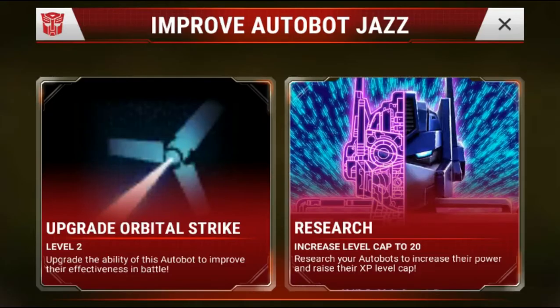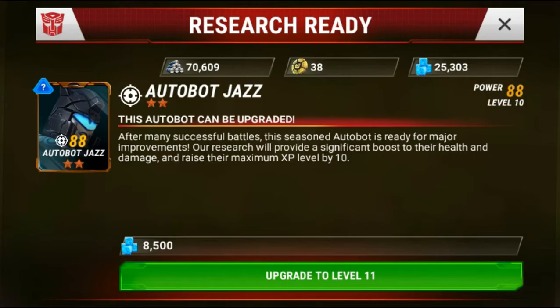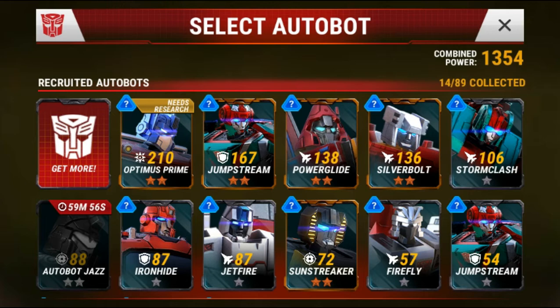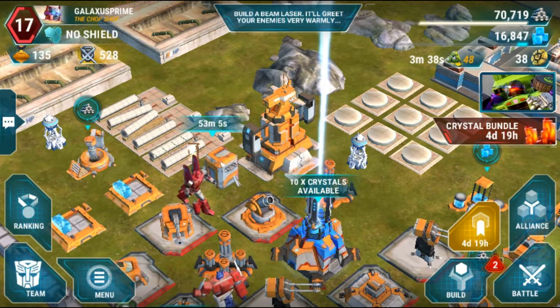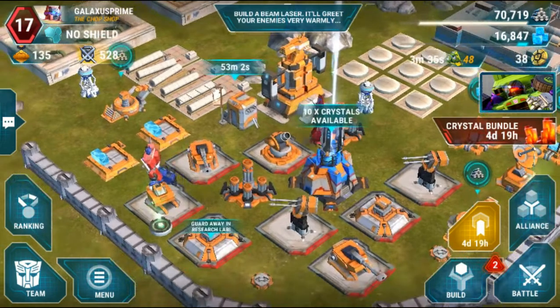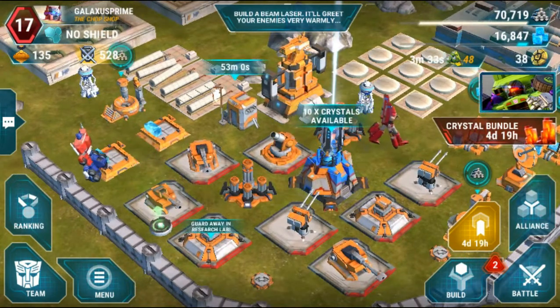You just have to keep on working on their skills and researching to get their level increased so you can keep leveling those guys up. Here I'm working on upgrading Autobot Jazz because I want to push him up to level 20. Early on it's only taking about an hour, but it does continue to go up as you level these guys up — it's going to take a lot longer to get them leveled up higher, but that's what I'm going to be grinding on.